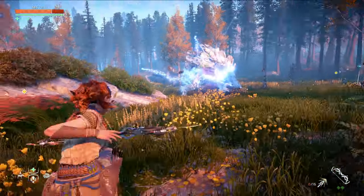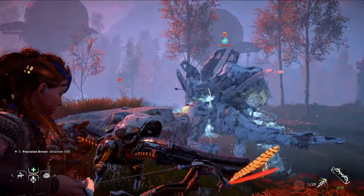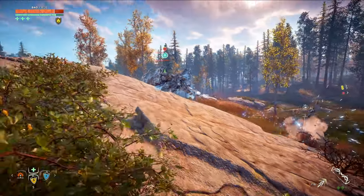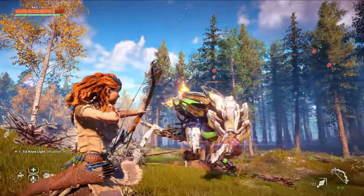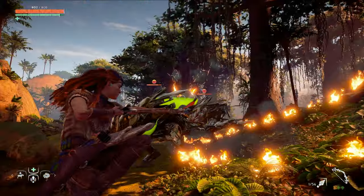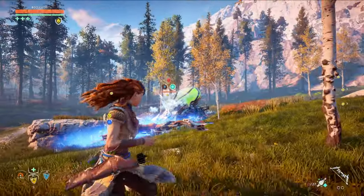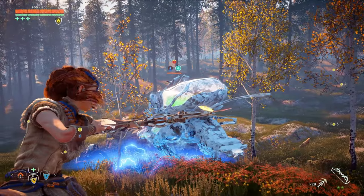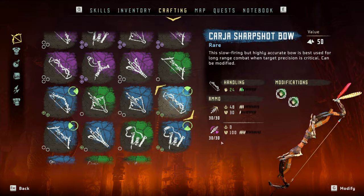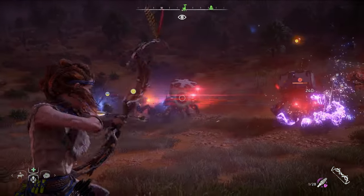I've got the strategy for both, so let's dive into it. In the early game, your best damage arrows by far are Precision Arrows, which means we need a Sharpshot bow. I'll be using the blue version here with a couple of basic handling mods, but you could use the green version too. I would recommend you skip to the blue one if you can, because you'll get access to Terroblast arrows as well. Those won't be much help on the Bellowbacks, but Terroblast arrows are super useful on other machines like Shellwalkers.